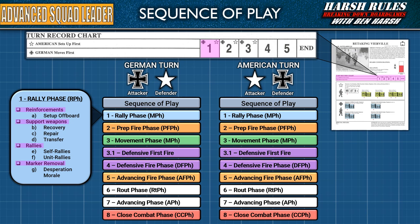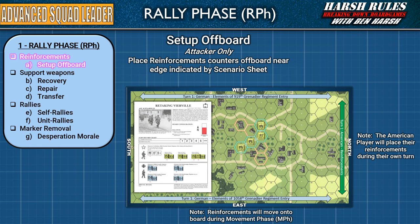In the Rally Phase, the attacking player places reinforcements offboard on their appropriate board edge. Both sides manage their support weapons, attempt to rally units, and remove any desperation morale markers from the prior turn. With all that said, the majority of these steps are not used in the first turn. Players often place the offboard reinforcements during setup so they can skip this phase entirely. However, for this episode we're going to walk through each of these steps so that we have the proper background for the upcoming phases.